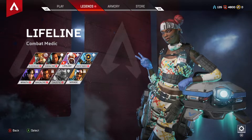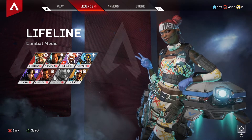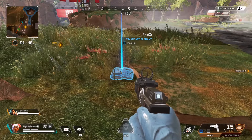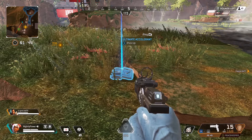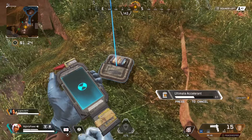So without further ado, let's get straight into it. To get started with this glitch, you're gonna need to use the legend called Lifeline, and you're gonna need to have an ultimate accelerant so you can boost your ultimate ability. The ultimate accelerant only boosts your ability by 20%, so you're gonna have to do this glitch a few times to get your ability to 100%.